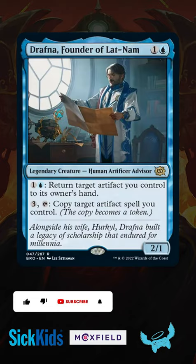Today's preview is Drafna, founder of Lat Nam. This low-to-the-ground legend lets you bounce your own artifacts to your hand, and lets you copy artifact spells too.